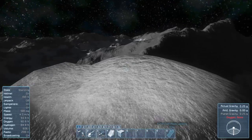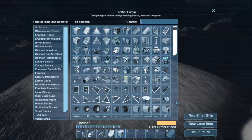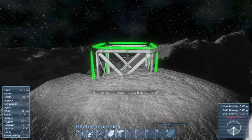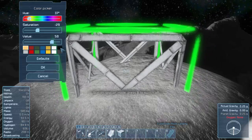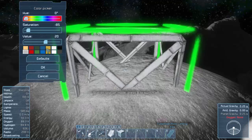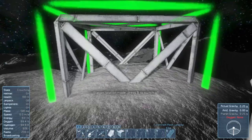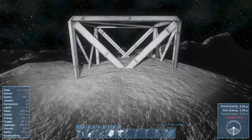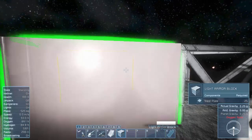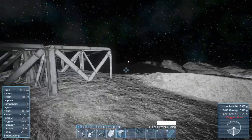Let's just get a basic base going so we can store some stuff here, maybe start building. We've got to get some oxygen generating and some hydrogen as well. We're in a new station. Let's make it a white station. I'll put this guy right about here, put a couple more on here. I should have some small plates on me — not very many, but enough.